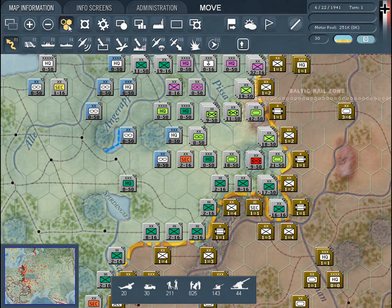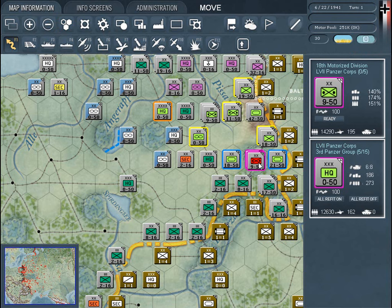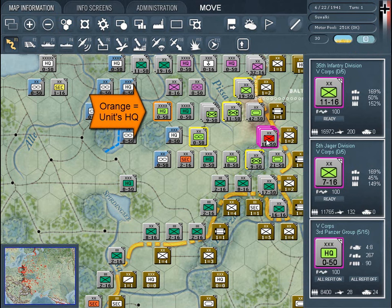Using color-coded borders on counters, players can keep track of the command control that is critical to maximizing unit performance. Players can also choose which of several soft factors can be displayed on the counters.